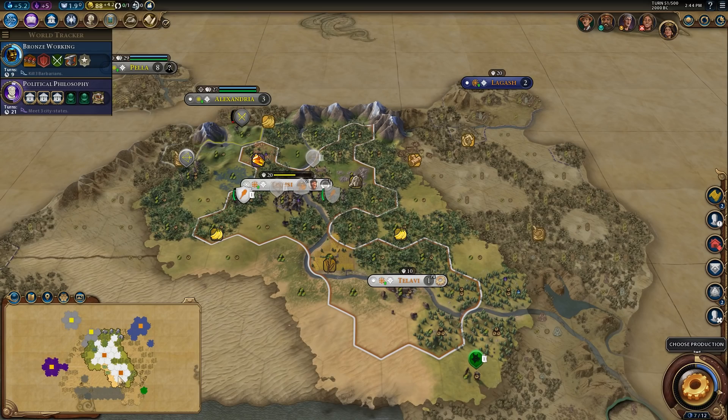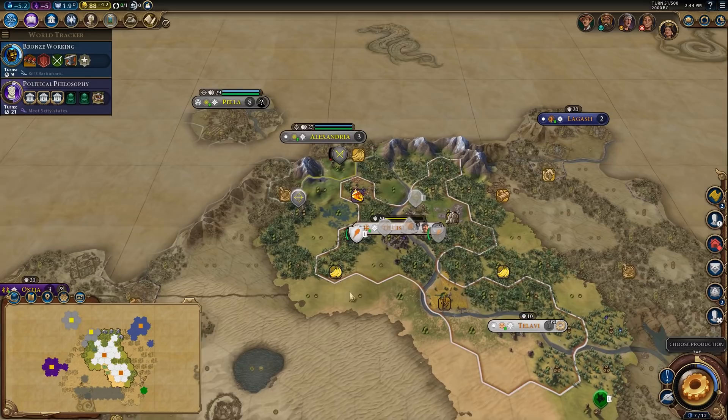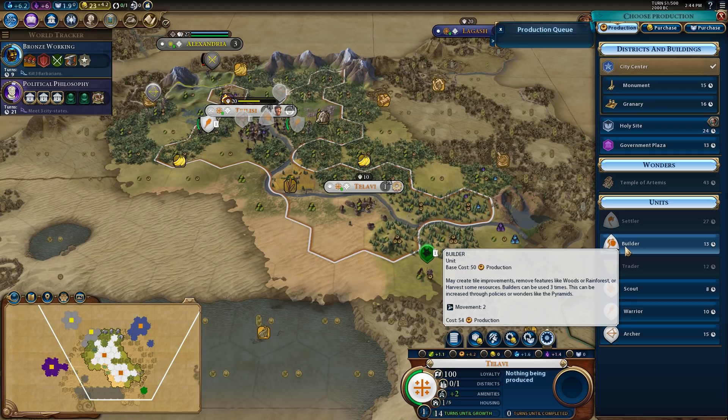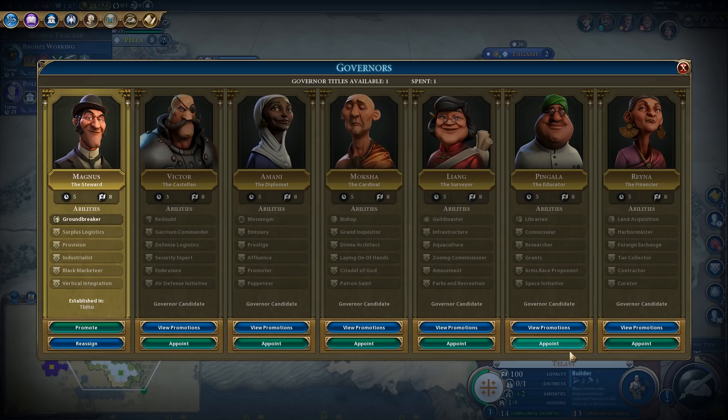Can't afford to settle anywhere else. This is just a really rough start. We are going to need to go to war at some point probably to try to recover. This is going to be a useful tile for us to recover a bit. I need to pretty much go fast builder in here and chop stuff out. Pingala is going to be quite good in this city.